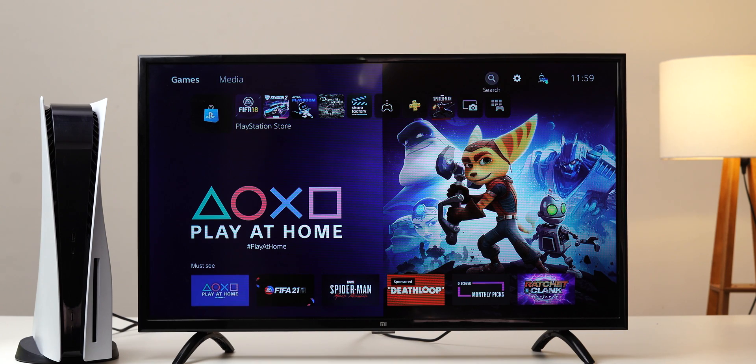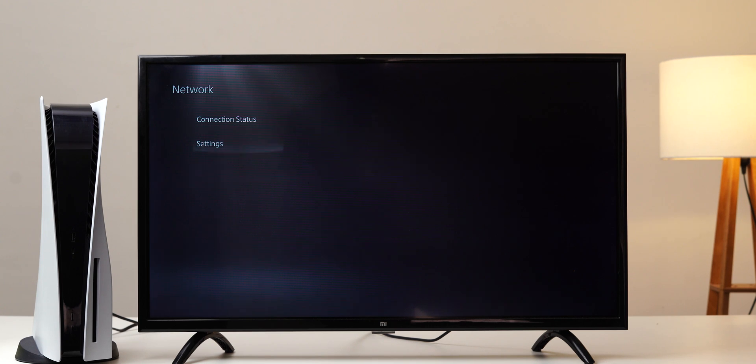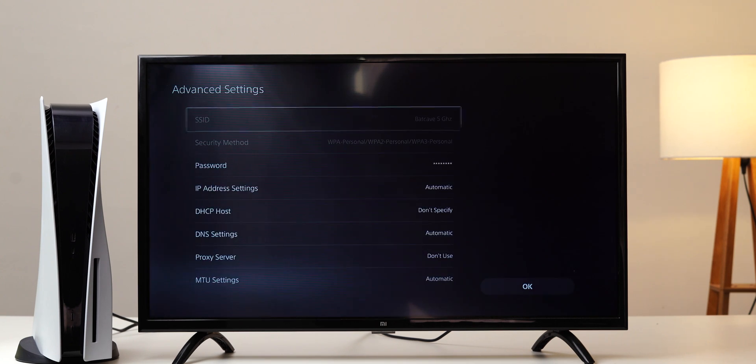Turn on your PS5 and go to the home screen, then select the Settings tab and go to Network Settings. Now inside the Network tab, go to Set Up Internet Connection. You'll see two options there: Use Wi-Fi and LAN Cable. Select the appropriate one depending on your connection type. If you're already connected to Wi-Fi, click on Bring In Advanced Settings pop-up and select that.